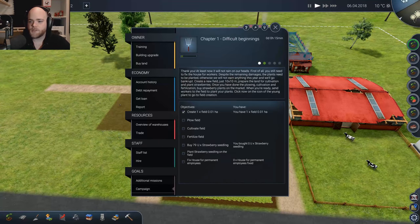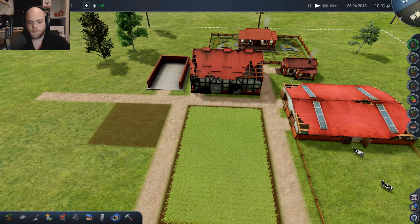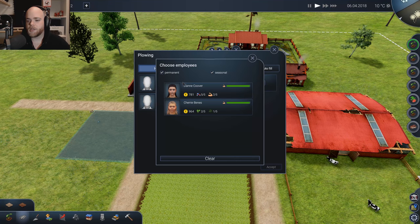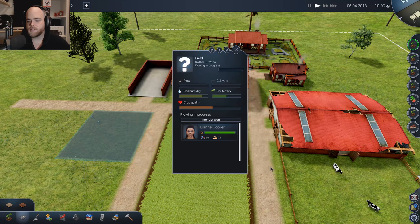Let's slow things down here until I figure out exactly what we're doing. Now we've gotta plow the field — how does one do that? You just click on the field and you can select everything you need to do. So, plowing — we've got to assign somebody to do that. Let's go ahead and do that. We have to wait until she's done and then we can assign a new project.